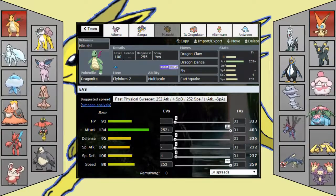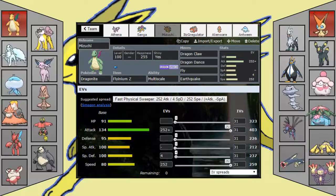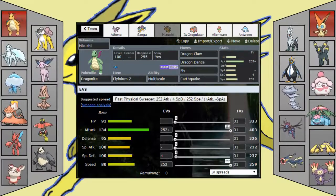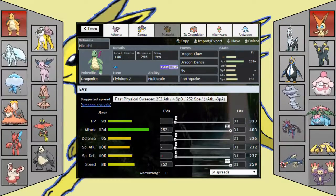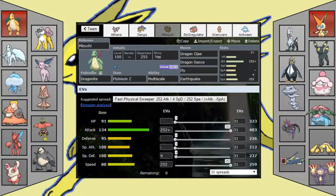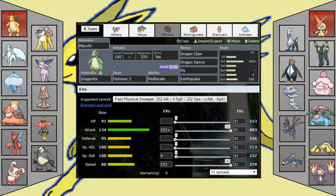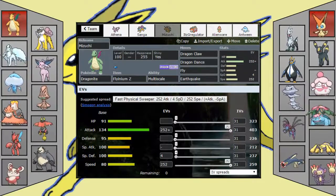Next up we have our Dragonite, Mizuchi, with Dragon Claw, Dragon Dance, Fly, and Earthquake, because it hits the majority of his team. After a plus one, Z-Fly kills Mega Venusaur — that's not really a problem. The only thing I can see being a problem for Dragonite is a Sash Slurpuff or a Scarf mon with Ice Punch. Sash mons and Scarfers are going to be difficult for Dragonite to break, so hopefully I can get rocks up and see what his Scarfers are.